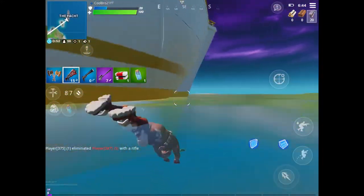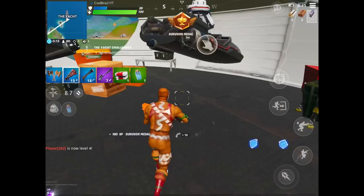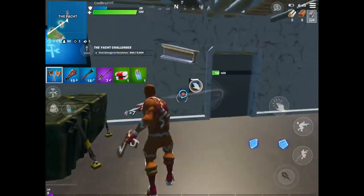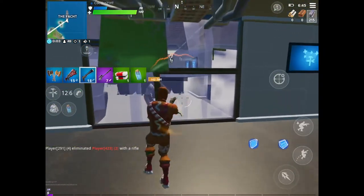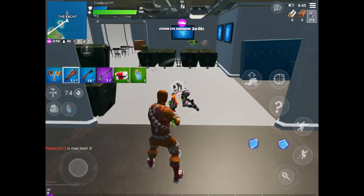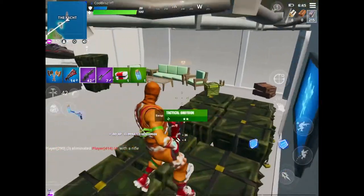This is a nice yacht actually — really like the white and gold. Now I've gotta get back in. There's not much time left, I've gotta get out of here. There's a guy right here — I got so scared when I saw him. Let me finish him off quick. He has a minigun for us — miniguns are back!